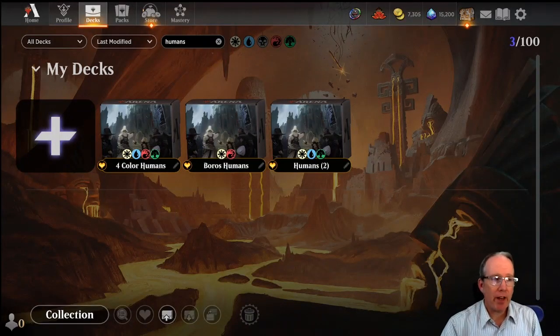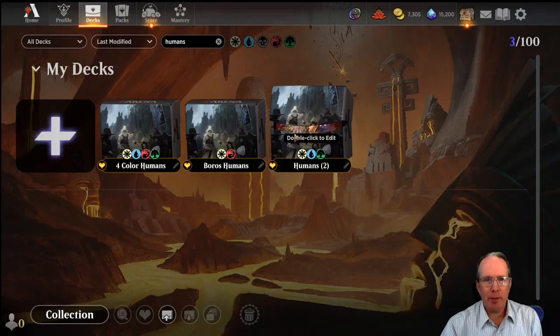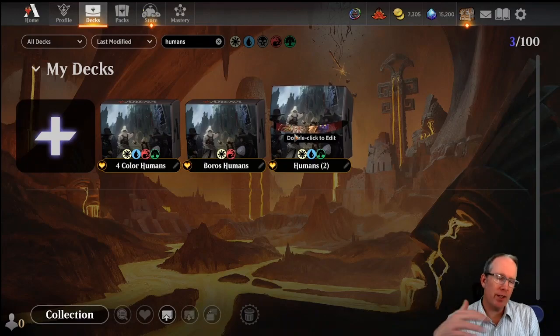Hey y'all, welcome to Cumulative Upkeep, it's Steve. I've got a quick one for you today because humans didn't seem to be my least popular video on the channel - that banned humans sort of deck I put out before Ixalan came out, an aggressive humans deck with Knight Aaron and Eos that has Malevolent Hermit and Protect the Negotiators to save you from board wipes, and the big over-the-top Behold the Multiverse kind of strategy.